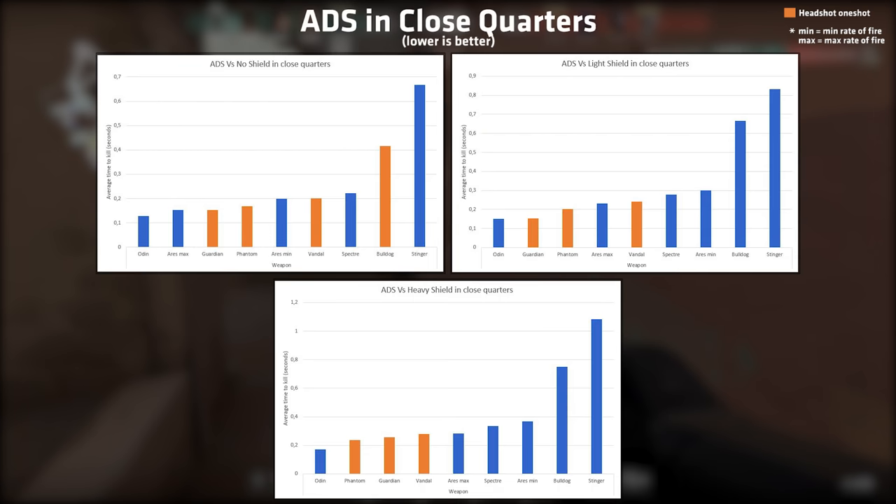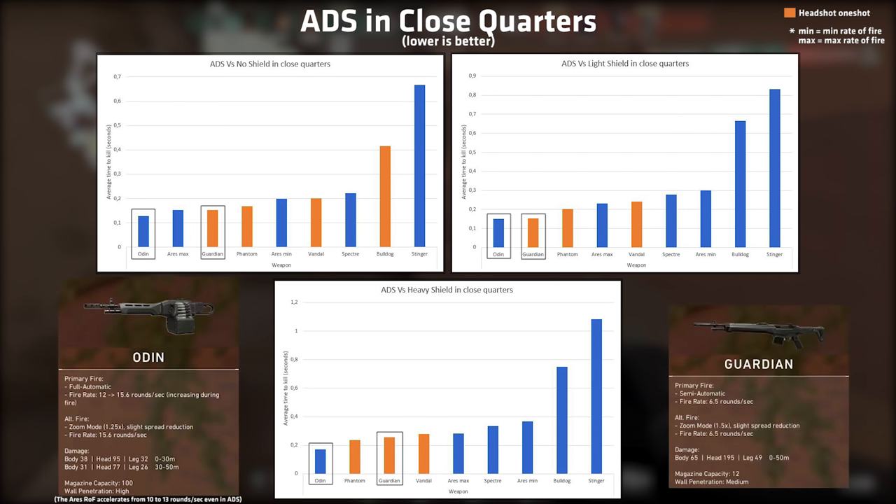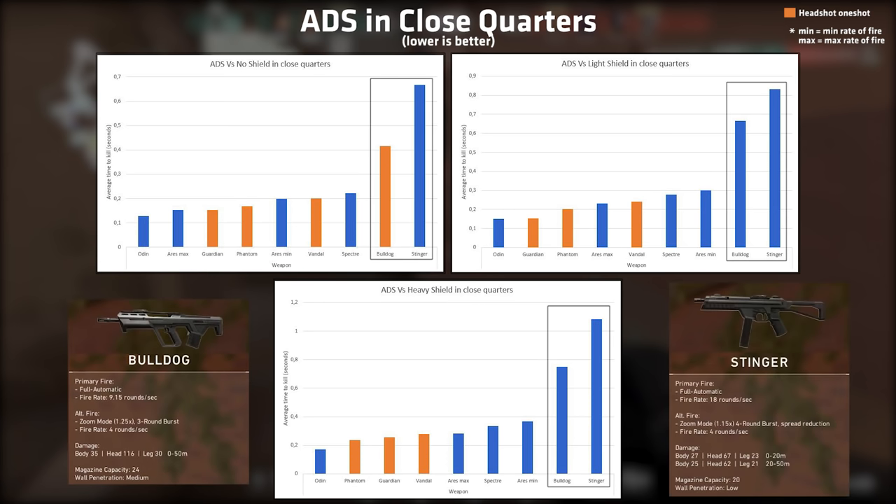When going ADS in close quarters, the rate of fire slows down for all weapons except for the Odin and the Guardian, so these weapons perform overall very well. The Phantom still performs great and arguably remains the best overall choice for close quarters up to 15 meters due to its one-tap ability. The Bulldog rifle together with the Stinger SMG jumps down to trash tier while ADS.